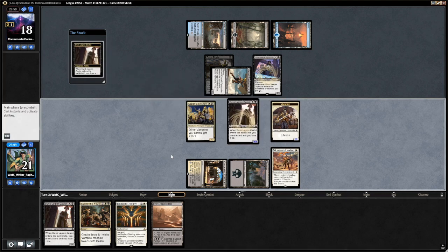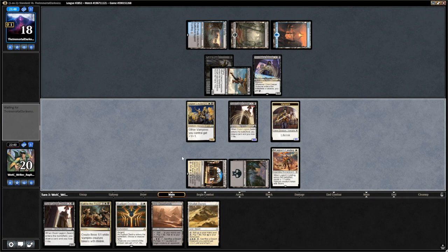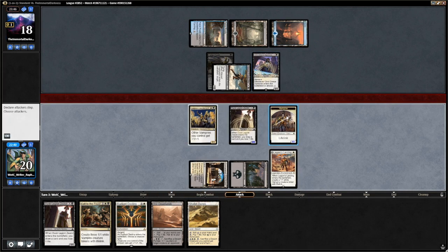We drew the fourth land. So what do we do? Should we attack with everything, or just the lifelink vampire? I don't think we want to trade the Lieutenant for the Siphoner. We could offer it. He only had three cards — I think he mulliganed twice. So trading the Lieutenant for the Siphoner might not be too bad either.